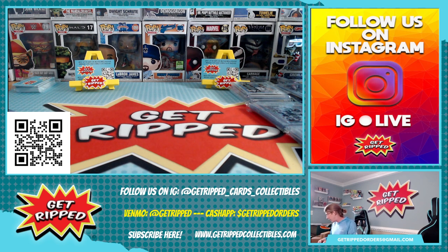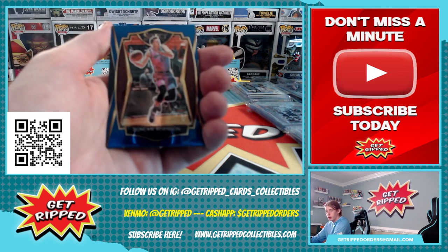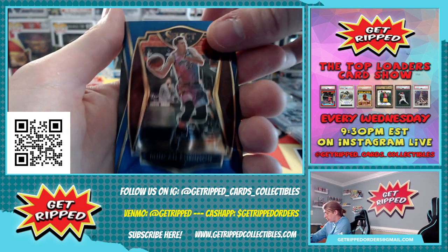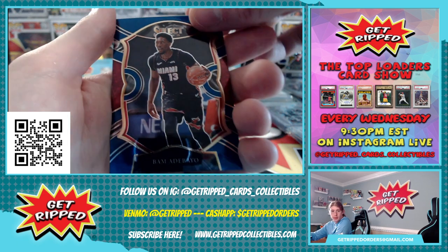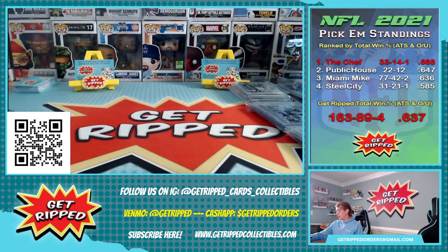Looks like I got Heat. I'm thinking this other one is some Maverick stuff, so we'll see. We got Duncan, Jimmy Buckets, Bam, Gorin. That's it for that one — no rookies.